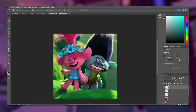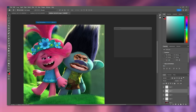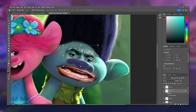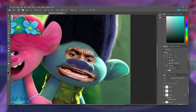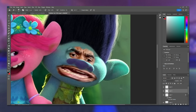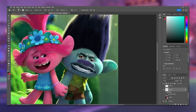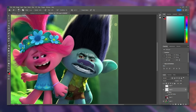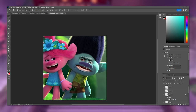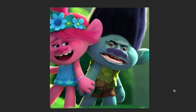I'll grab this guy and erase the teeth portion. I'm going to make a copy of everything, desaturate it, and try to blend it with the background. I want to keep the other layer on top and erase everything except the eyebrows. I changed the saturation of the mouth but there's still a lot of noise. I think I'm happy with the color — it looks pretty matched up. Honestly, this is all I've got, I'm done.